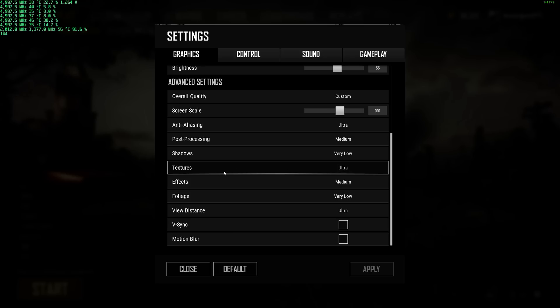Textures affect the VRAM — all of the textures are loaded into the VRAM, so as long as you have a card with a decent amount of VRAM you can set these higher. If you only have like a 2 GB card you're probably not going to be able to get away with that and might get crashing, but a 3 or 4 GB card — I don't see why you can't get away with using ultra settings. It gives you a much better looking game and the FPS difference is negligible.